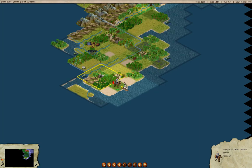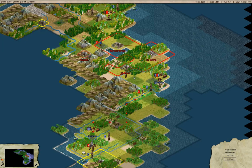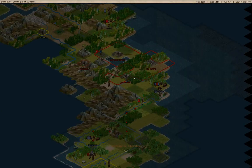We have our scout down here. Let's send that guy around — what have we got here? We have a fur trader, and we have a musket dude. Let's keep on going.